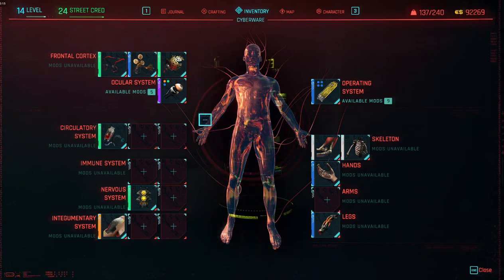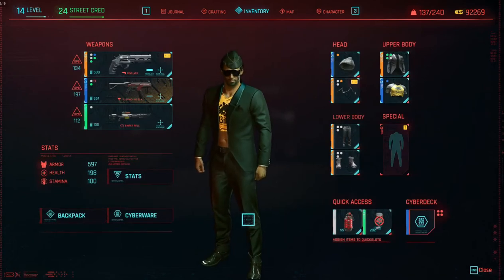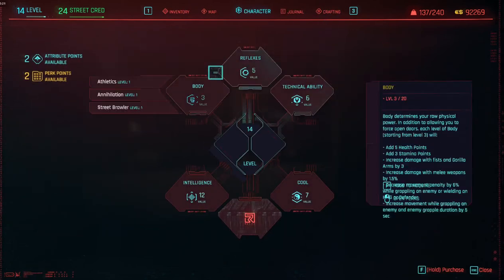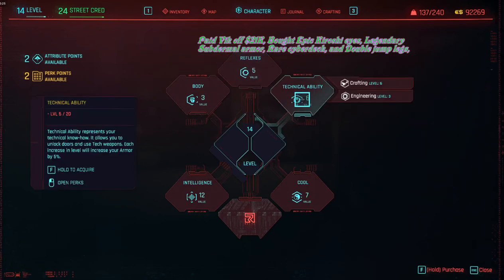Here are the stats at level 14 for the cyberware I'm running. I have $92,000, I'm level 14 with 24 street cred, and I'm just showing what my investment into the character tree looks like at this point.